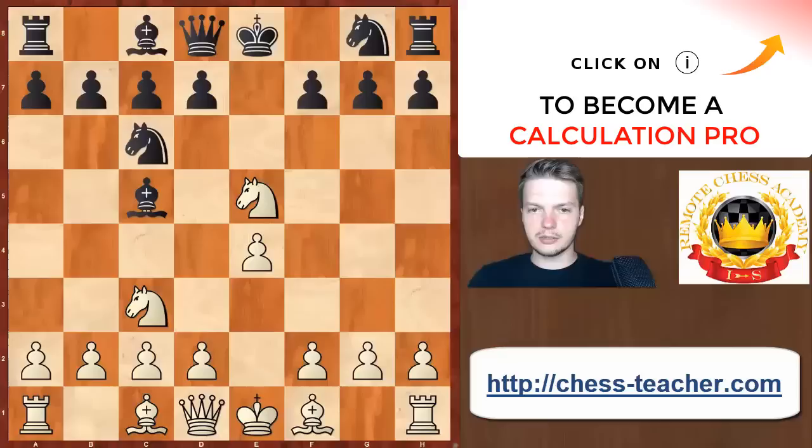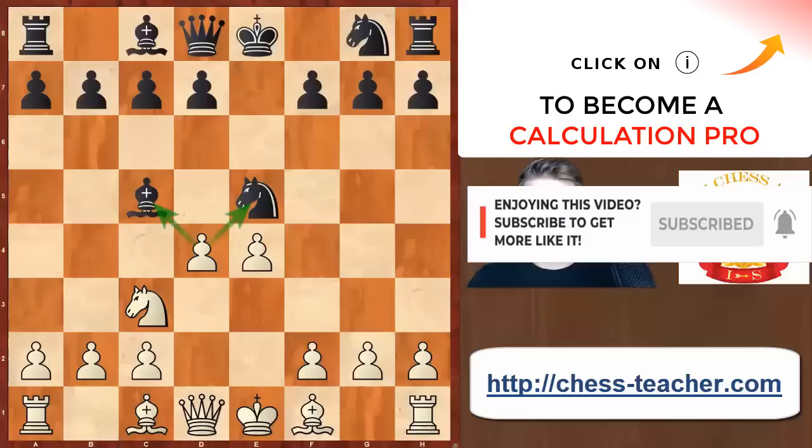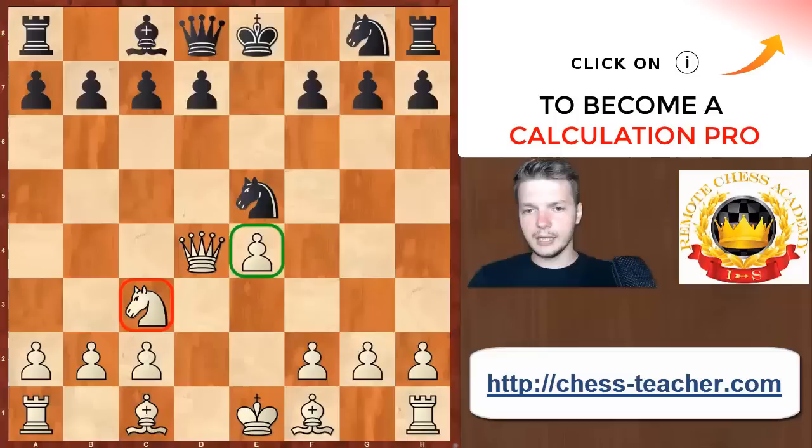First we need to consider Nxe5 — this is the most critical continuation. After this, White just goes d4, forking the bishop and the knight. We sacrificed a knight for a pawn and now we regain one minor piece. Thanks to this idea, we get rid of the pawn on e5. Black could of course take on d4, but then we recapture with the Queen. We have a pawn in the center, a nicely centralized knight on c3, and a centralized Queen on d4. This position is simply advantageous for White.